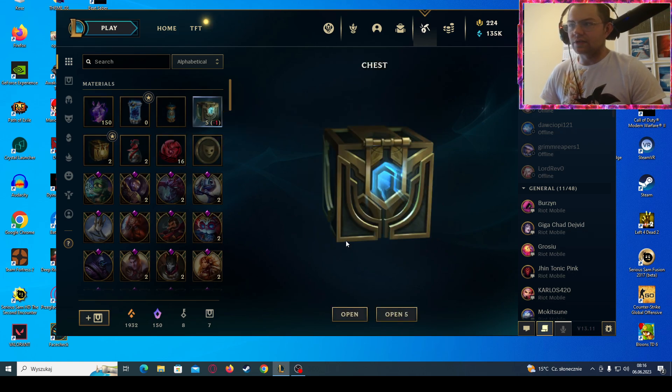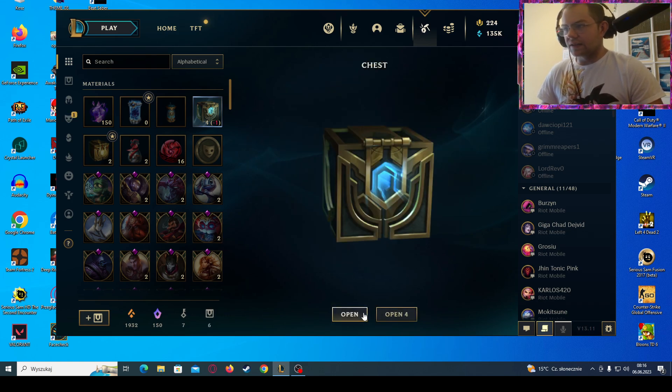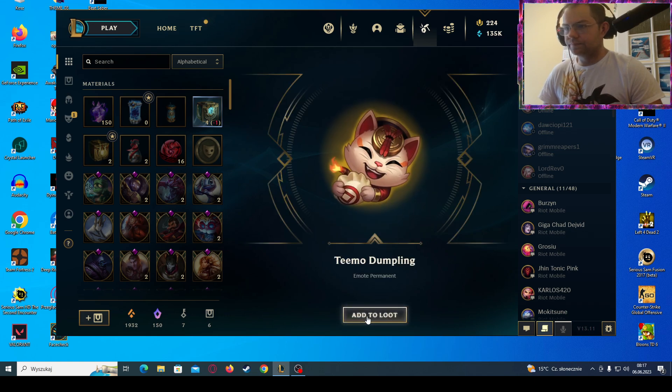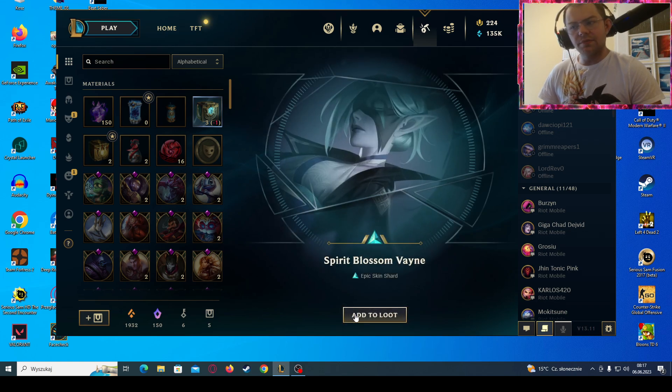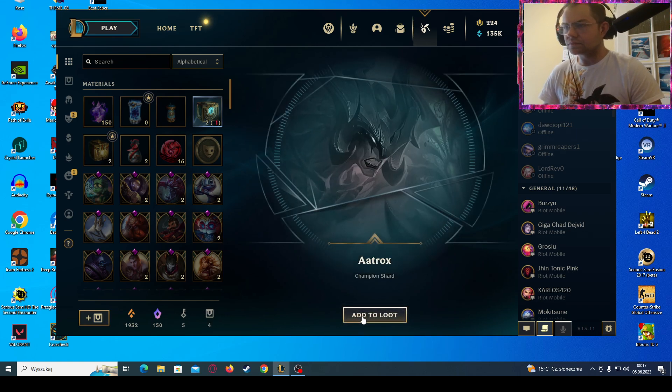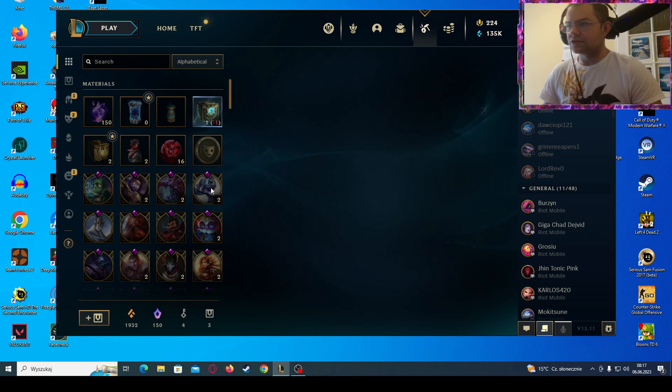Let's start with the chests first, maybe we'll get something good. Okay, the first chest: Scorched Xerath — I already have him. Demon Dumpling — okay. Spirit Blossom Survey — okay, that is an interesting skin but not that exciting. It also gave a champion shard. And the last chest: Beast Hunter Tryndamere.